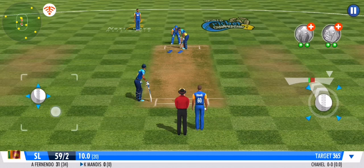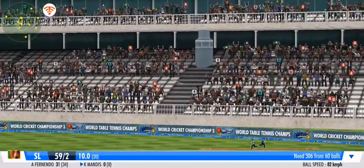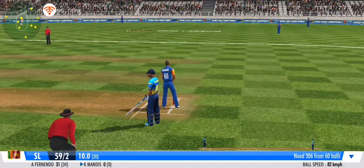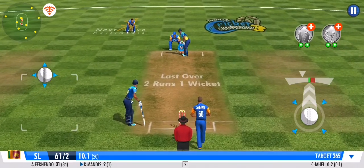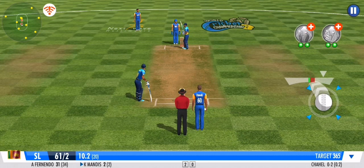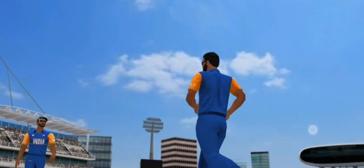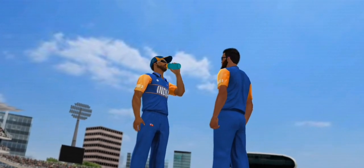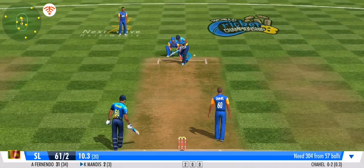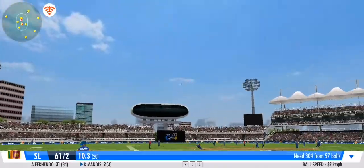A leg-spinner has come into play. Proceedings now underway with two runs. That's right in the slot and he's played it with a good defence. He's forced him to play that down — calculated bowling. An impressive sprint by both batsmen.